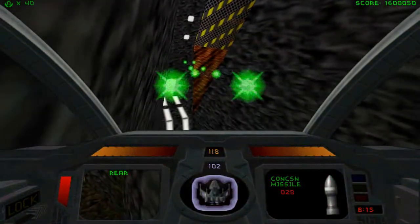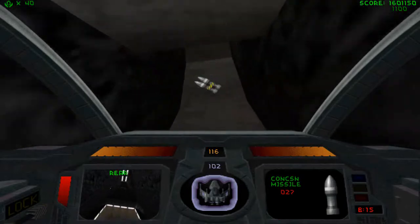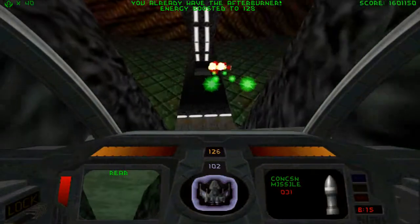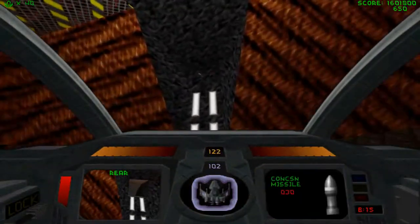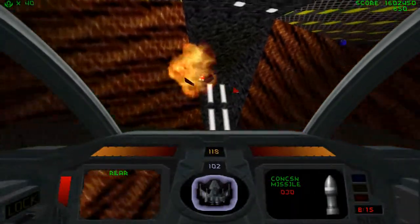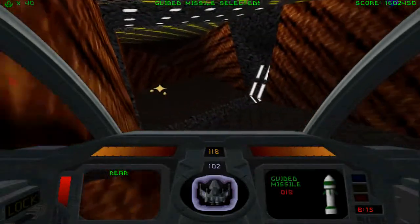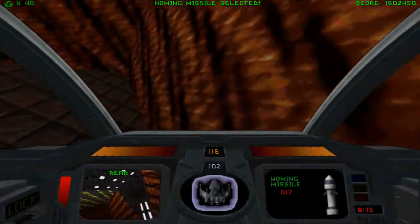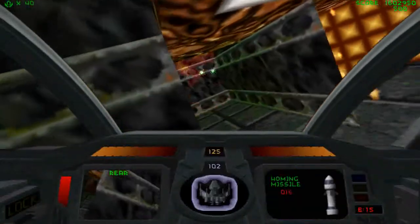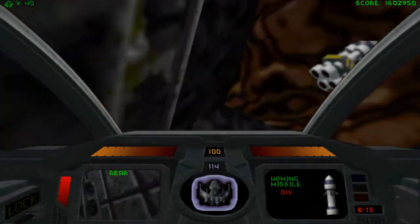I do like being able to nail people with a concussion missile straight on. That's always fun. You seem to be getting a pretty decent amount of use out of that plasma cannon this run too. Well, it is an expansion pack — the difficulty ramps up a little bit, so getting the damage per second from the plasma cannon is usually more important than sitting on energy efficiency from the quad lasers.